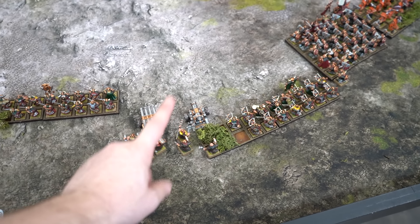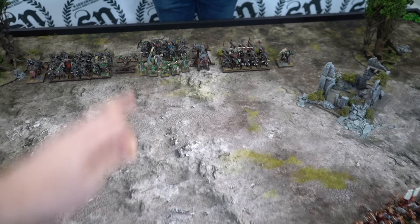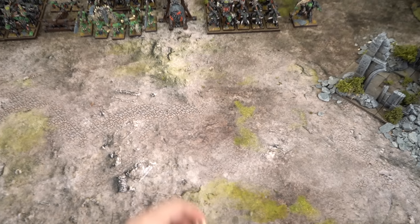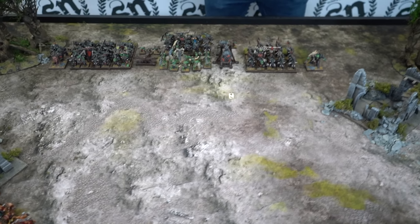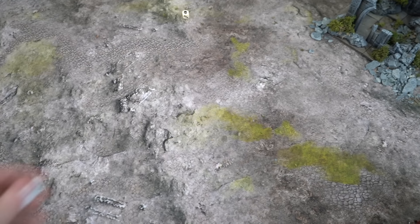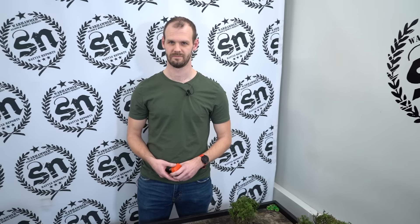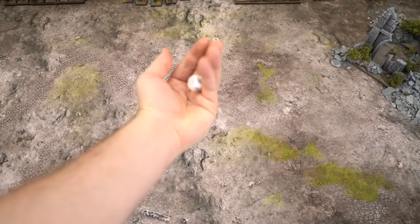Now shooting, starting with the cannon. I won't pre-measure — I'll guesstimate with a cheeky little cannon bounce. You pick a point where it first hits, then roll to see how far it bounces. If I roll a misfire on the artillery dice, something goes wrong and I check the black powder chart — though I have the Rune of Forging to re-roll that if it happens.